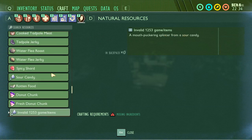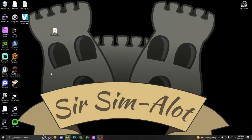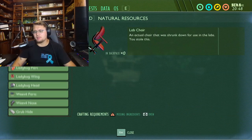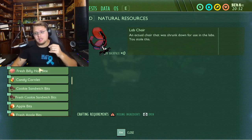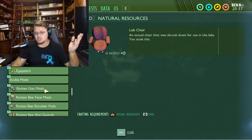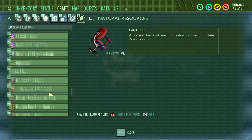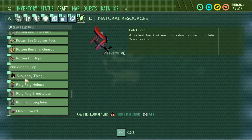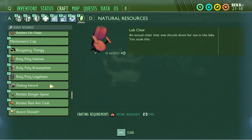Rotten food and donut chunks are in there — you only find rotten donut chunks, not fresh ones. More invalid items, eyepatch is already in there. Then I crashed my game as I always do when clicking certain items. Back now — so after all the food, this is where things get a little frisky and start crashing your game. Scuba mask is just a placeholder for the bubble helmet, not actually in the game. Rotten gas mask, rotten bee mask — all those rotten items are in the game. Marksman cap is in the game.